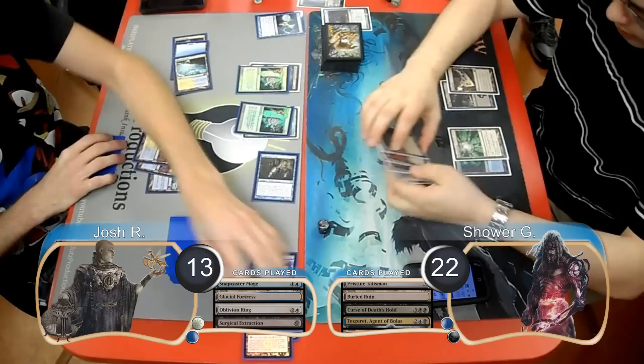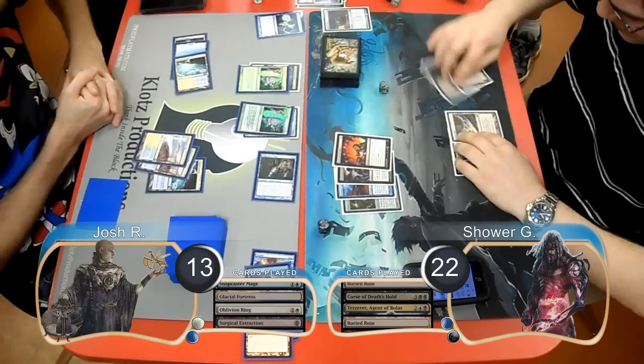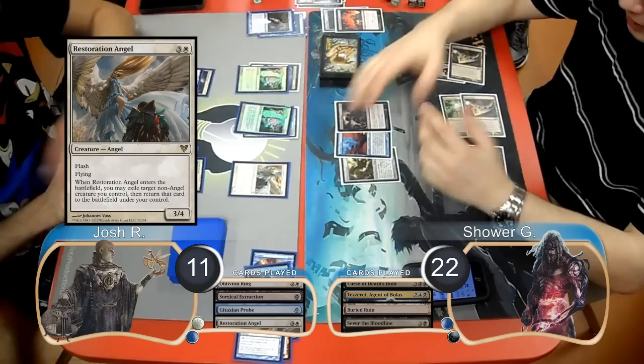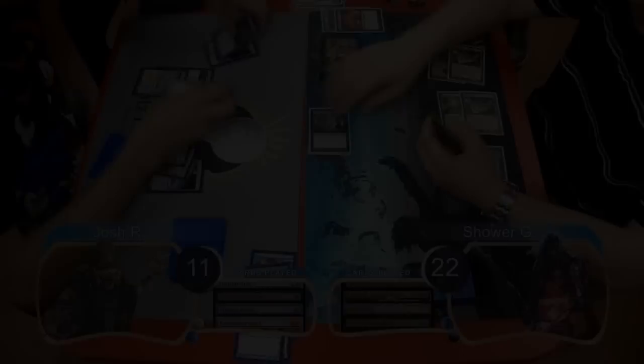During Shower's next draw step, after he drew his card, Josh paid two more life to play a Surgical Extraction targeting the Tezzeret. He got to look at Shower's hand and searched his library for all other copies of Tezzeret. Shower then used Sever the Bloodline to get rid of Josh's Snapcaster Mage. Josh went to 11 to play a Gitaxian Probe and look at Shower's hand again and draw another card. He then played a Restoration Angel, however they went to time so they didn't get to finish the match.